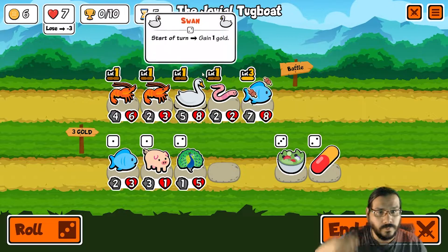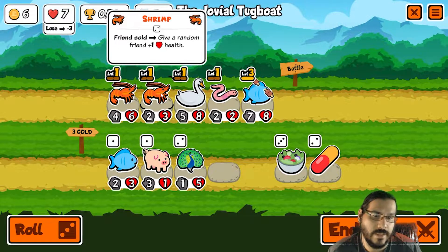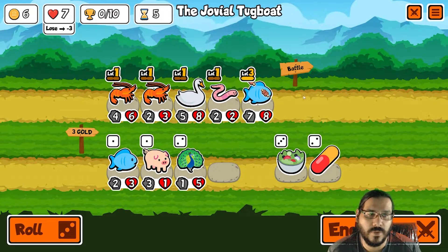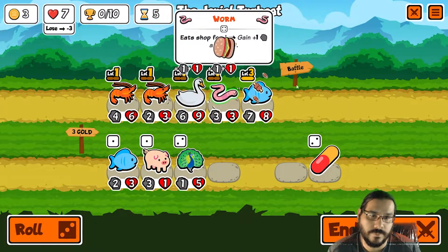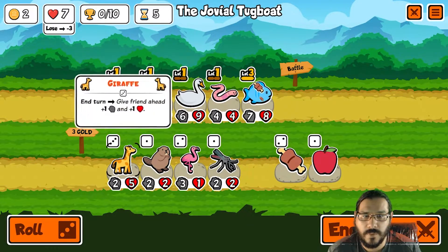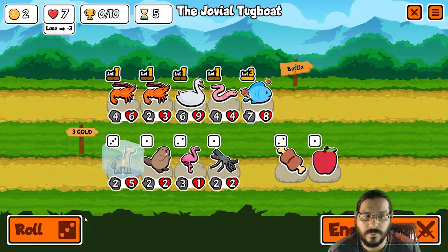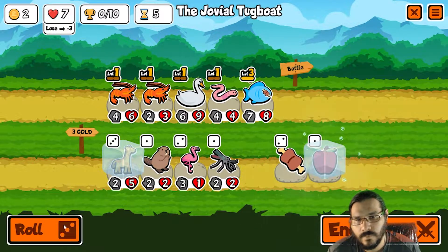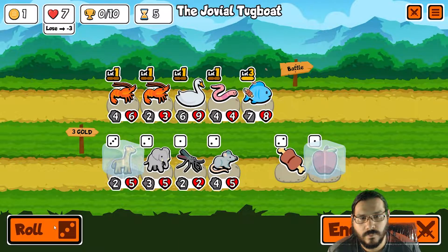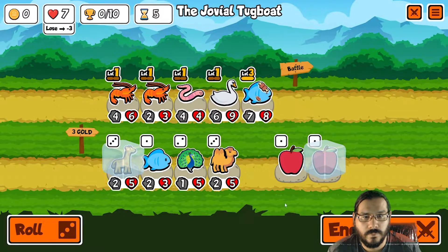Merge. Do we reroll now? I could just merge and buy the peacock, but I should have bought and sold the pig first. All right, let's do this. Then reroll. If I really wanted that HP freeze — reroll. I could have given it freeze or an apple, maybe. Okay. End turn.